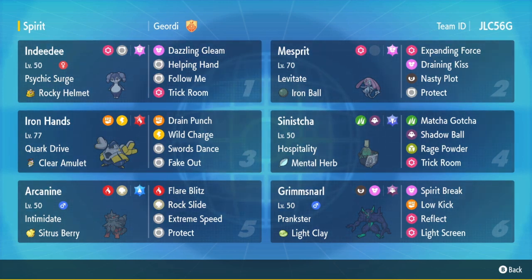The team looks really cool. It has Indeedee with Rocky Helmet, Trick Room, Helping Hand - just a really standard set with Terra Fairy. Then Iron Ball Mesprit - if you don't know what Iron Ball does, it pretty much negates flying type moves and stuff with Levitate. So even though Mesprit has Levitate, with the Iron Ball it's actually touching the ground, so you get the Expanding Force terrain boost, which is huge.